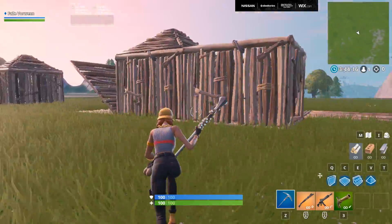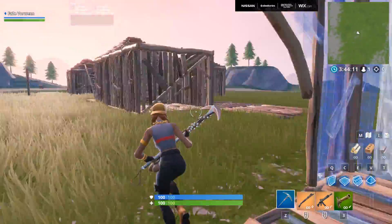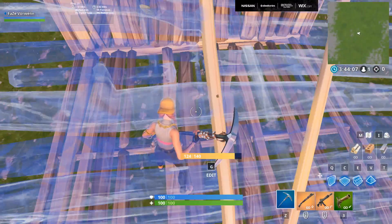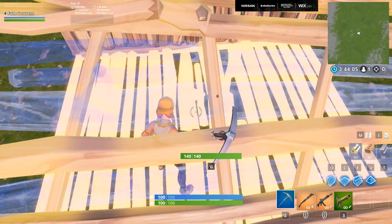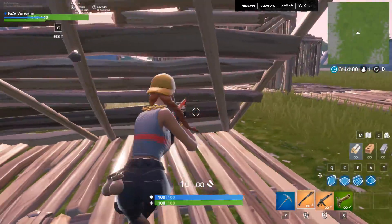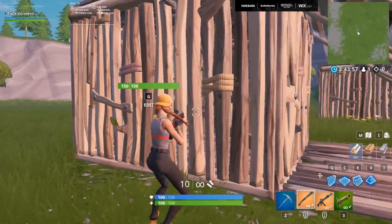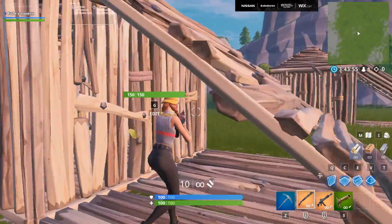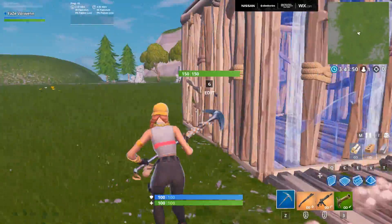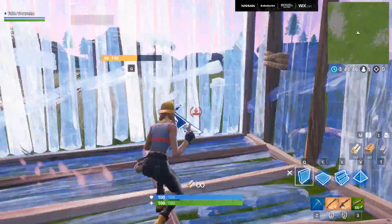Let's say someone is coming to your box and wants to do the Mongrel exploit. In case you don't know, you should kind of recognize it — if you don't, you need more game knowledge. If you see a guy putting a ramp like this, your brain should instantly think he's gonna do the Mongrel exploit — he's basically gonna jump, bounce his head on the ramp, and go in. So how do you counter it?